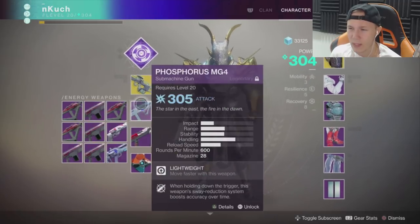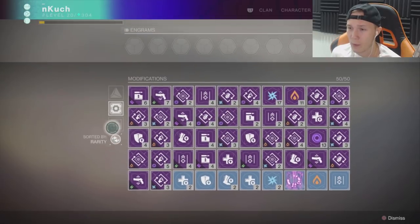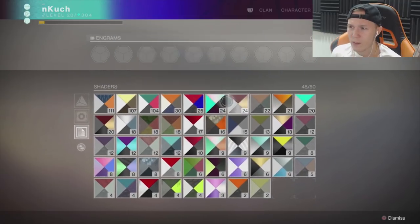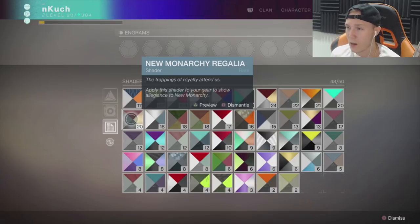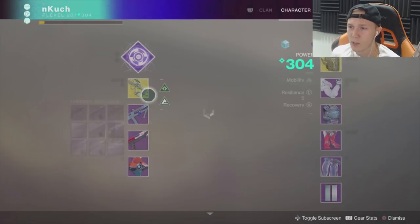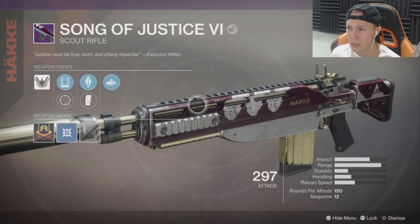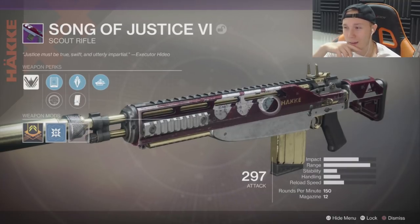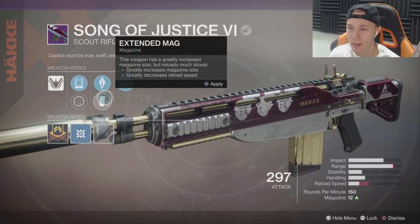We got practically everything else in duplicate form but we did not get the chest piece. Overall though I think that was pretty good because we got every single weapon we needed. Let's see how many shaders we got — shaders are important. I'm not gonna grind New Monarchy anymore after this week. Oh yeah, that's a ton — we got 24 of the New Monarchy Diamonds and 20 of the New Monarchy Regalia. Let's go ahead and take a look at some of these weapons. This scout rifle is one I may have used before.